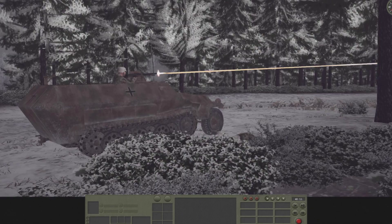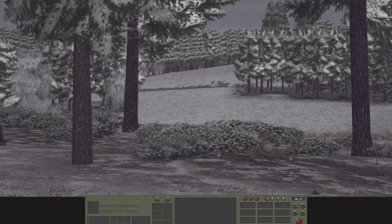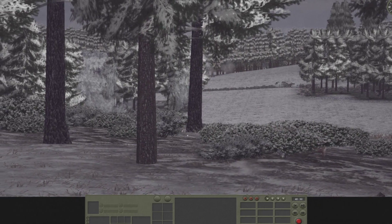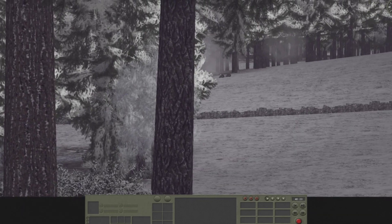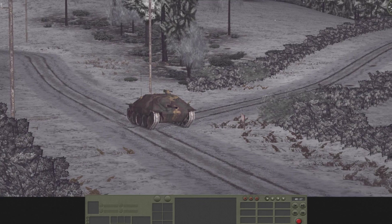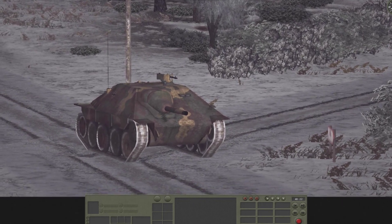More bazooka goodness here. On my left flank along Route 1, we spot a German Heitzer — a little tank destroyer built atop a Czech tank.